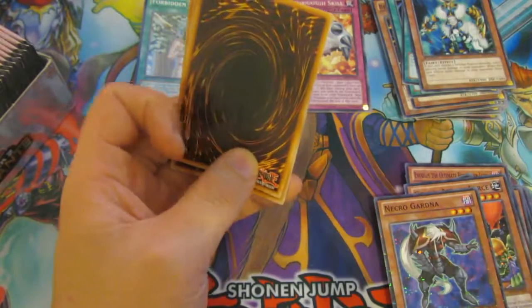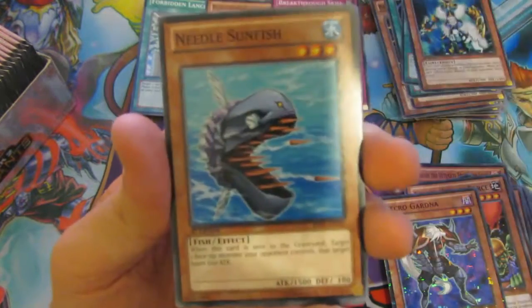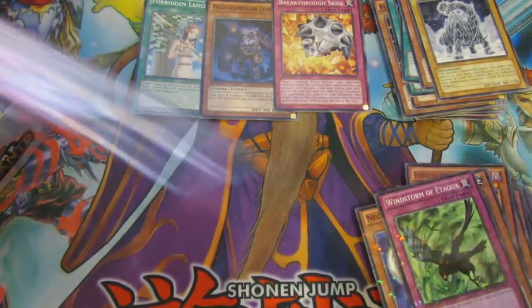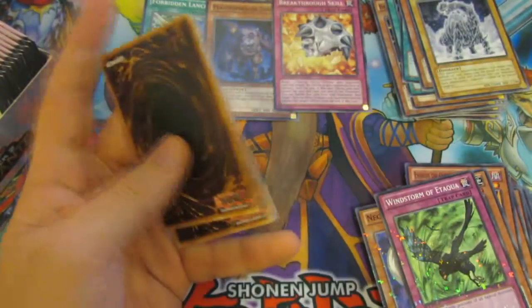Abyss Megalo is still the most expensive card in this set — Mazera too — so it'd be nice to pull one of those. Frostosaurus and the Worm Zero. Come on, Gods!